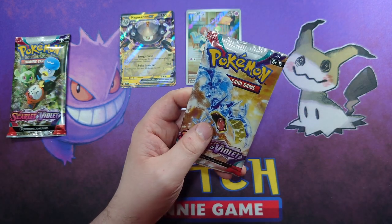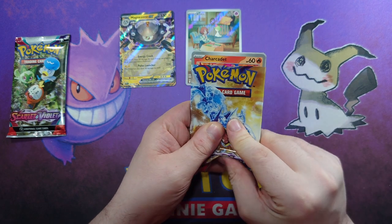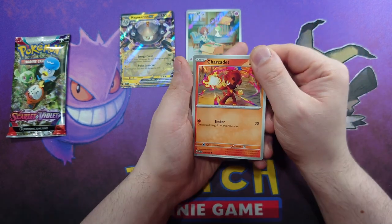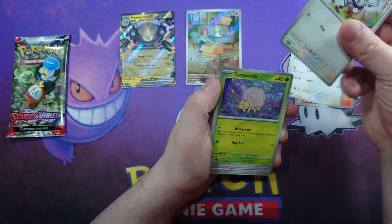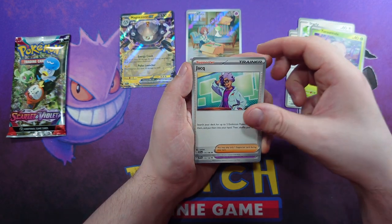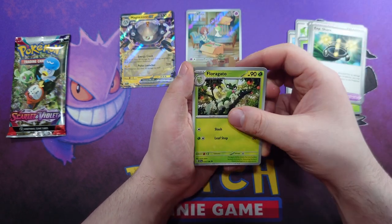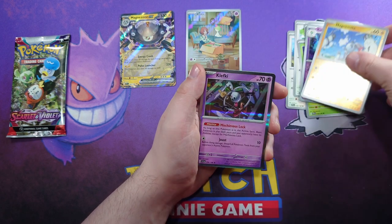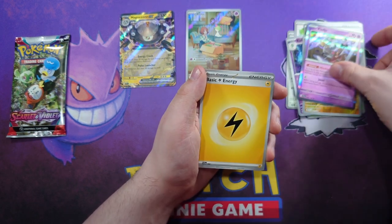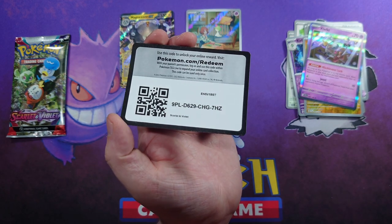This is our second to last pack — let's see if we have anything else sitting in this ETB or if it's just two pulls. Charcadet, Lechonk, Starly, Tarountula, a Joltik, XP Share, a Floragato, Kirlia Reverse, a Magneton Reverse and a Clefairy Hollow. Followed up by an Electric Energy — there you go, and that's your code card.